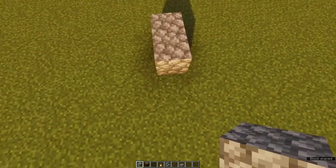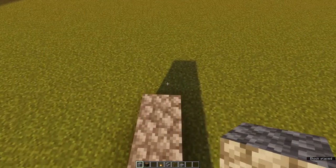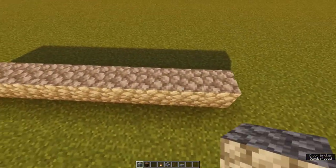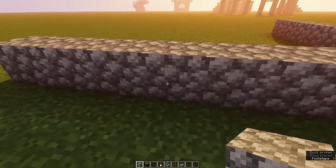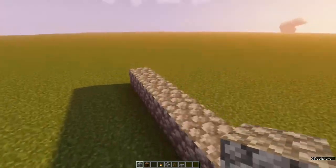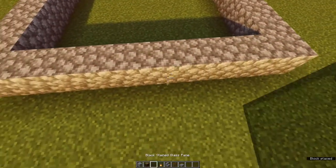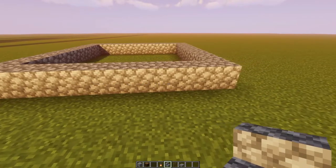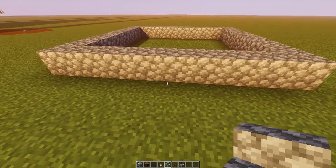First off you start by making a 9x9 square with the cobblestone. Then add stairs or a slab for the doorway and place this right in the middle of your front wall, like this.